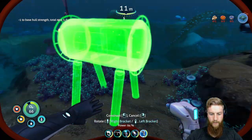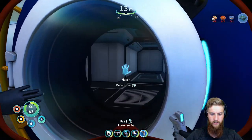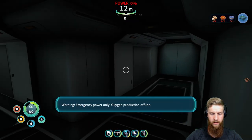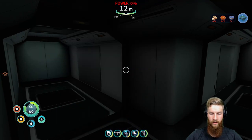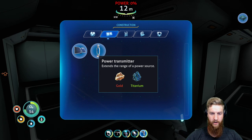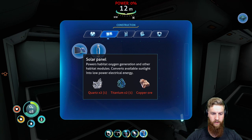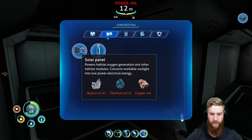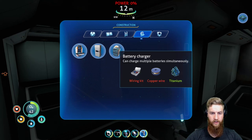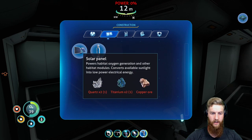Let's hop in here. Warning: emergency power only, oxygen production offline. So that means we'll probably need to extend the range of the power source - we'll need a solar panel. We'll need titanium times two, copper, and quartz. Make one of those eventually too. Let's go do that first, because we obviously need that ASAP.